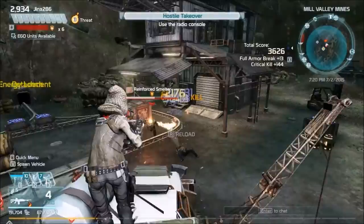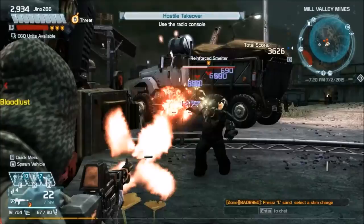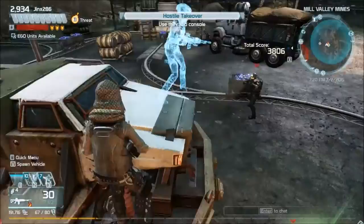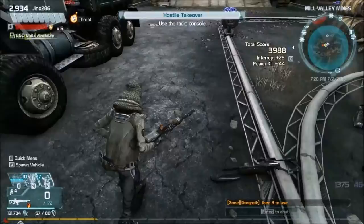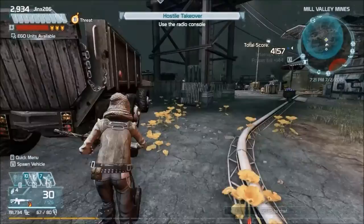I'll just continue wailing on them, throw another decoy up here — eventually it will spawn. For some reason it didn't actually cast, so we'll do it again. You have to make sure you put it in an area they can see. If you don't put it in an area they can see it's not going to work. Decoy is probably one of the trickiest abilities to use in the game right now because it's not a simple cast like Overcharge, Blur, or Cloak.